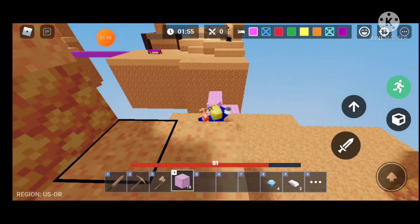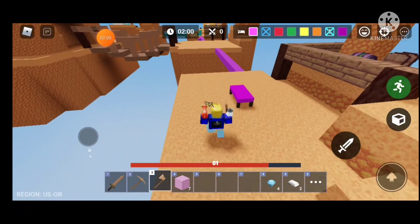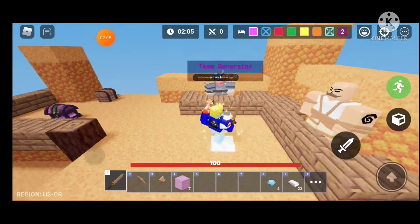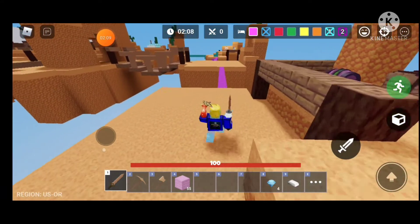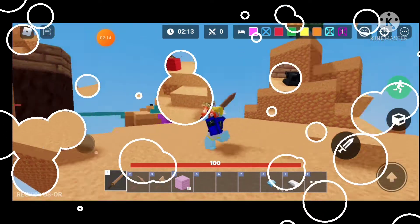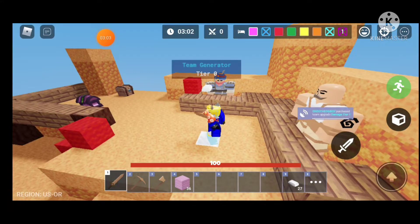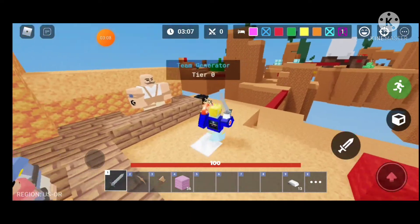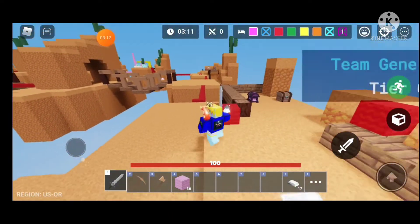Now let's go to the enemy base and break the bed. As you can see we found another egg — eggs spawn anywhere. Make sure you are aware and don't miss any of these eggs. Now we are at blue space, let's do some team upgrades and buy a stone sword.